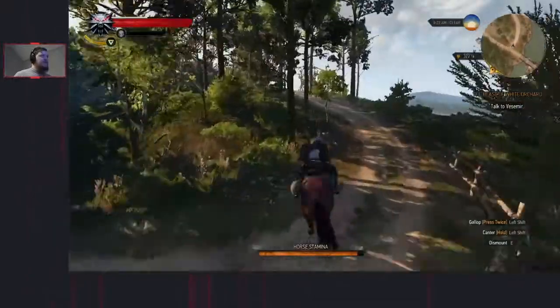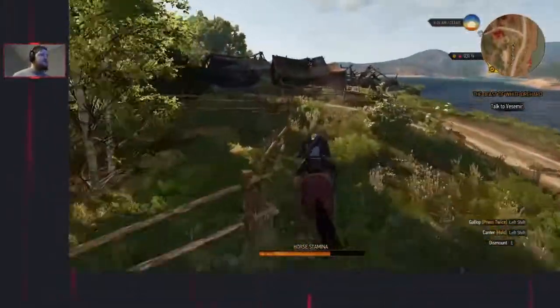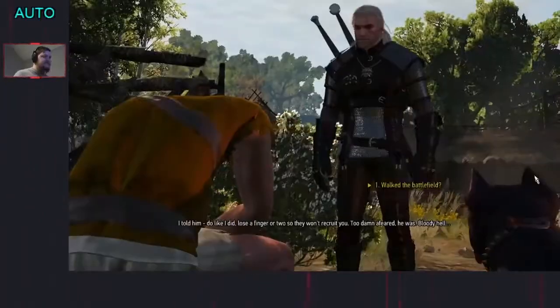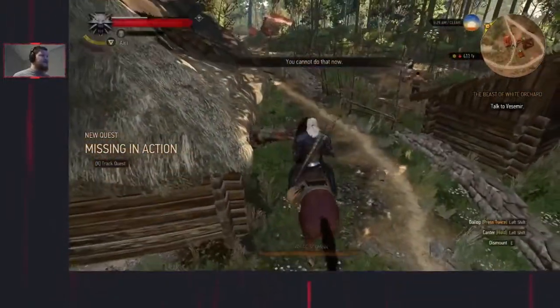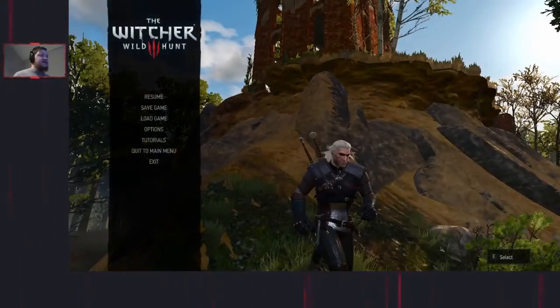Now we're going to ride up towards the village - this is where we get the Missing in Action quest, which is what the split is called. Take a left here, dismount making sure Roach is past this wall, otherwise after we've talked to him she'll just come towards us. Basically this quest is: we search the battlefield and help find his brother. But we're not going to be doing that yet - first we're going to ride over to this bandit hideout and try to get up there. We need to run up, jump up, and go inside that window.